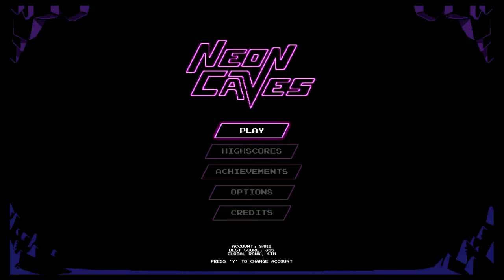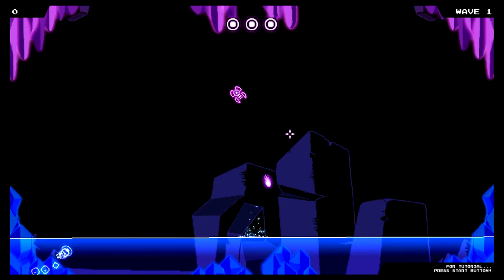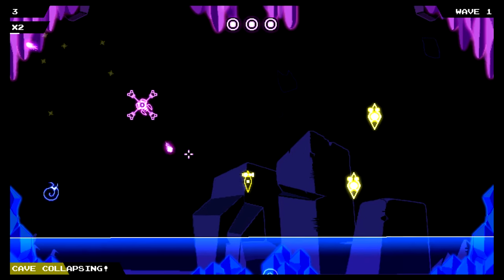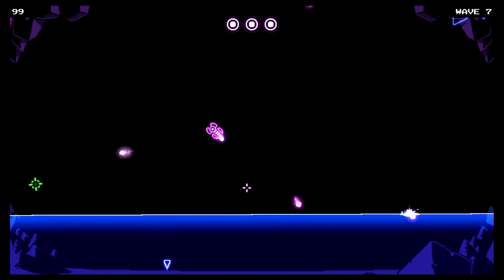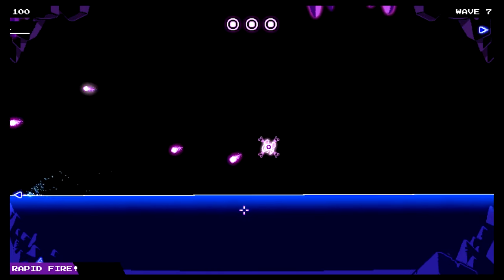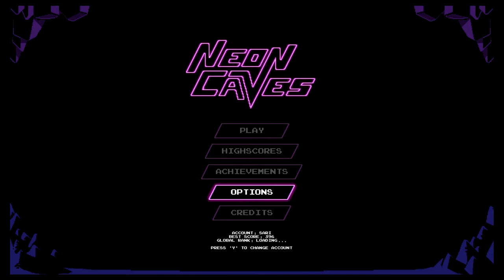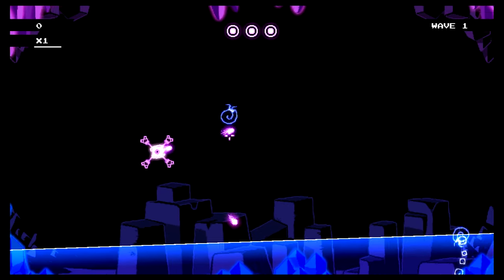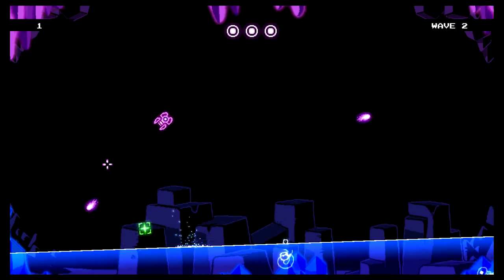If the game lacks anything, it's maybe a variety of modes. There's only one real play mode, which is just the endless arcade mode, which is fun, but it doesn't really take up a lot of time. I would have loved to see some sort of survival mode where the waves just keep coming at you, or different variations on the game, maybe a co-op mode or something. There is this one mode in the options menu — I don't know why this is here, but it just makes the screen shake a lot. I always just turned it off right away because it gave me motion sickness, so I was a little confused by that.